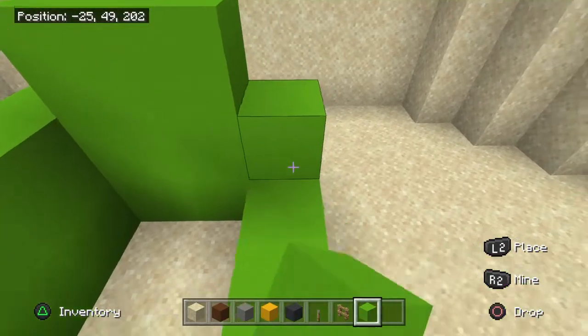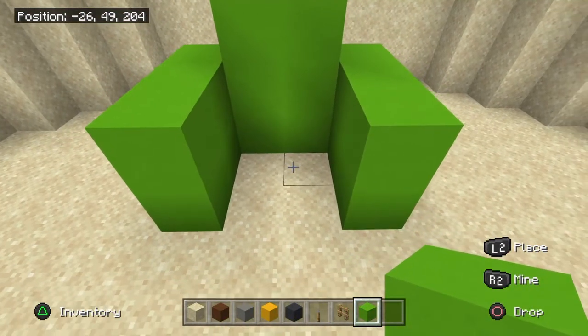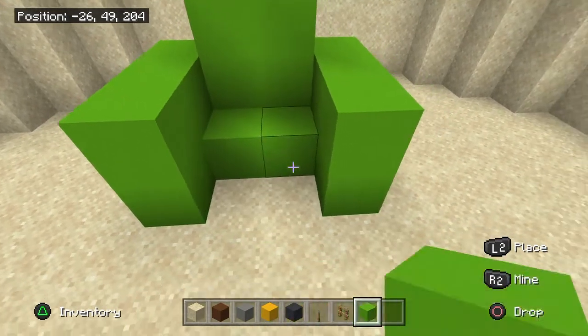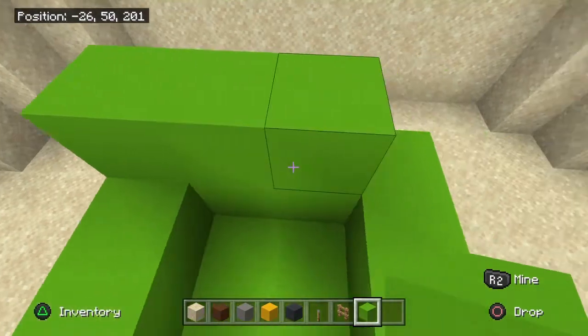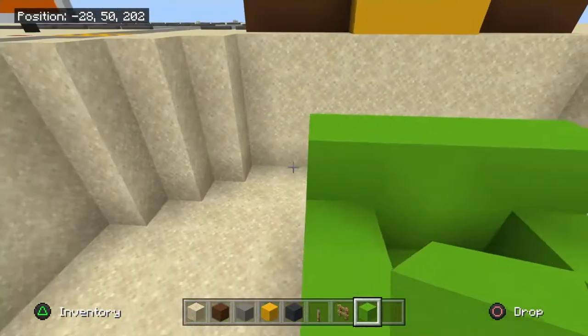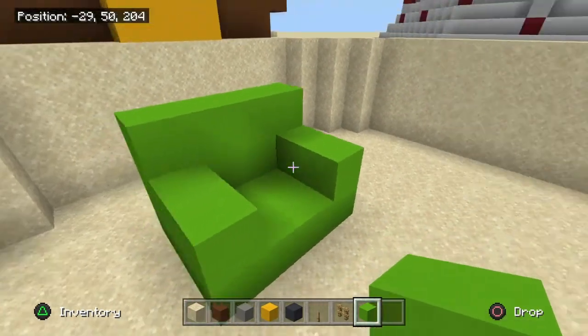Add another layer there. For the seat cushion, fill that up. For the last part, fill up the back — put two blocks on each side to make it look right. That's the complete version of the couch.